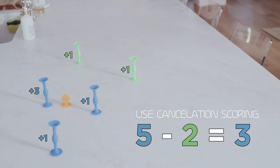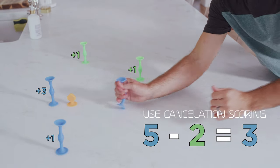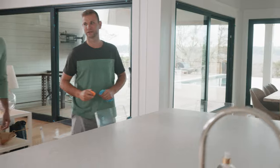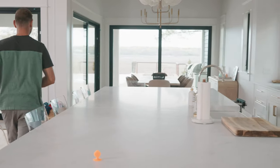In this example, blue team scored five points and green team scored two points. Using cancellation scoring, blue team wins the round with three points. After winning the round, blue team takes possession of the target marker, chooses the location, and calls the next shot.